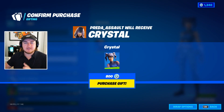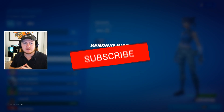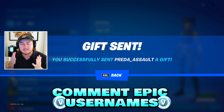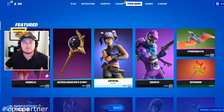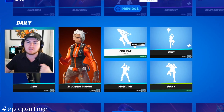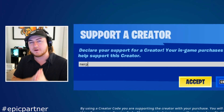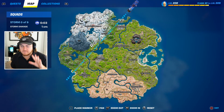I know all the sweaties absolutely love the Crystal skin, so I'll be sending that as today's gift. If you want to be gifted in a future video, drop a like, subscribe with notifications on, and leave your Epic username below. If you're buying anything in the Fortnite item shop, use creator code NERP — N-E-R-P. Thanks to everyone using the code!